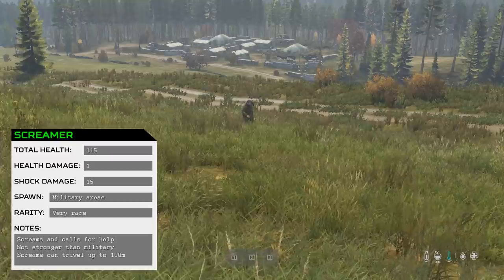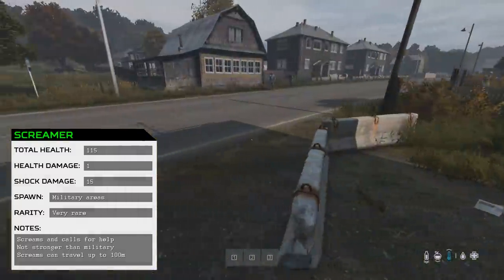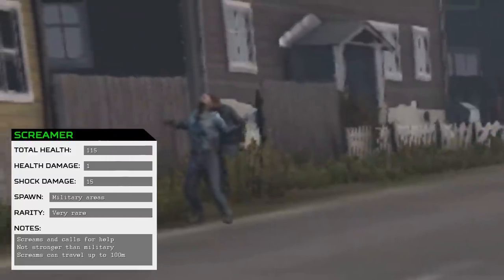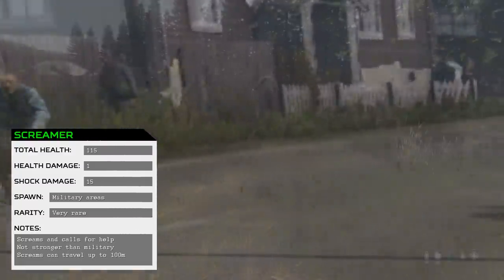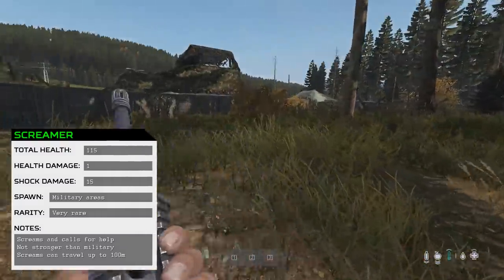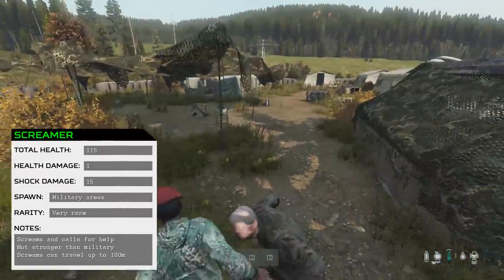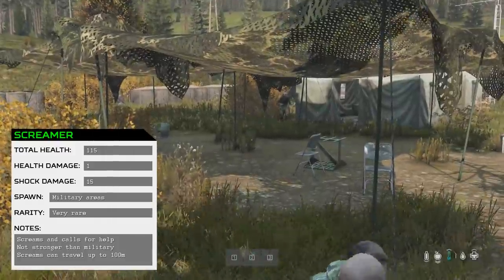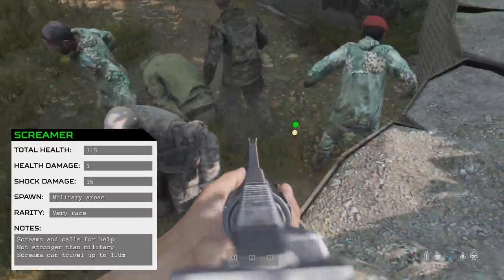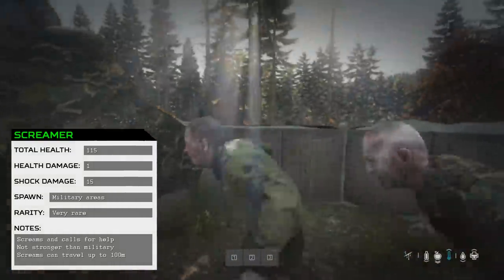A Military variant with the exact same stats as regular Military is what I'm calling the Screamer variant. In this patch, the distance at which Infected get attracted by another Infected's scream has been dramatically reduced — as you can see here, one in front is screaming and the one behind just does not care. When a Military Screamer screams, the initial scream will bring all Infected in a roughly 100m radius to that location. While this type is quite rare, it's one of the most dangerous Infected types, though it doesn't do more damage or have more health than other military variants.